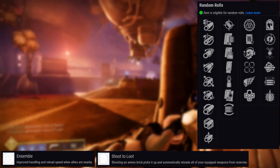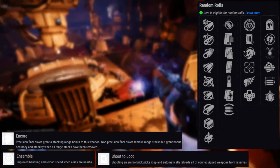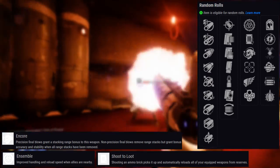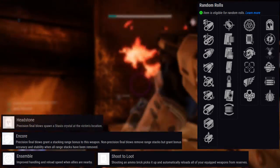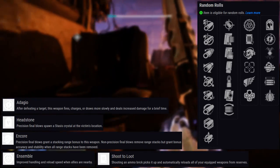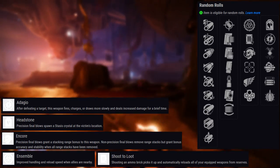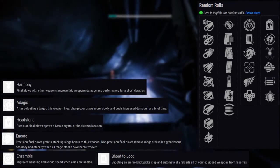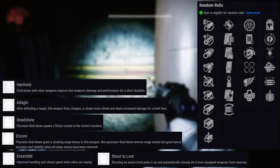Ensemble: improved handling and reload speed when allies are nearby. Shoot to Loot: shooting an ammo brick picks it up and automatically reloads all of your equipped weapons from reserves. Encore: precision final blows grant a stacking range bonus; non-precision final blows remove range stacks but grant bonus accuracy and stability. When all range stacks are removed: Tunnel Vision, Killing Wind, and Outlaw. For the last row: Headstone, precision final blows spawn a stasis crystal at the victim's location. Adagio: after defeating a target, this weapon fires more slowly and deals increased damage for a brief time. Harmony: final blows with other weapons improve this weapon's damage and performance for a short duration. Multi-Kill Clip, Opening Shot, and Explosive Payload.